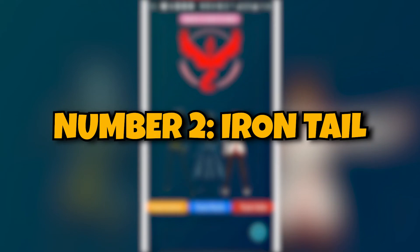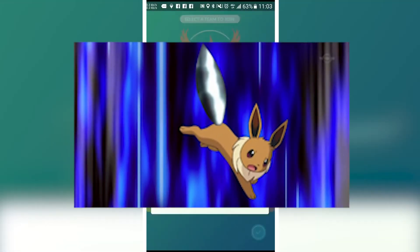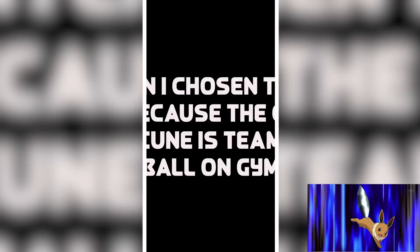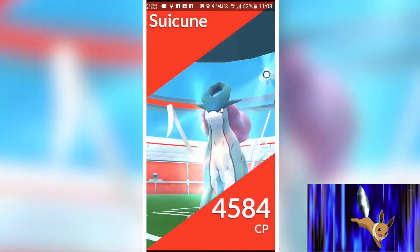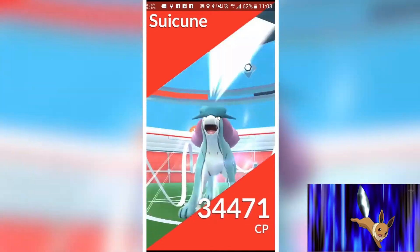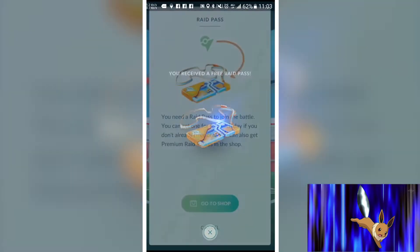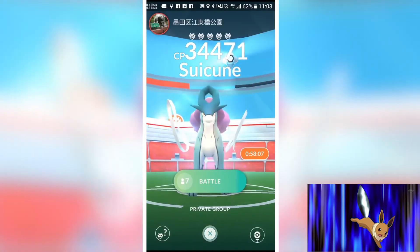Number 2: Iron Tail. The next best fast attack on our list is the Iron Tail, a steel move with a base damage of 15 and EPS of 6.4. It generates around 7 energy and is strong against Rock, Ice, and Fairy Pokemon. This attack can also deal burst damage that is done with weaker charged attacks. The duration of this steel move is around 1100 ms, which is higher than many other fast attacks. It is weak against Steel, Fire, Water, and Electric Pokemon.